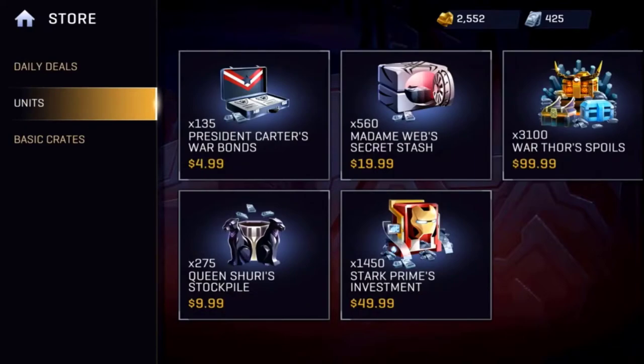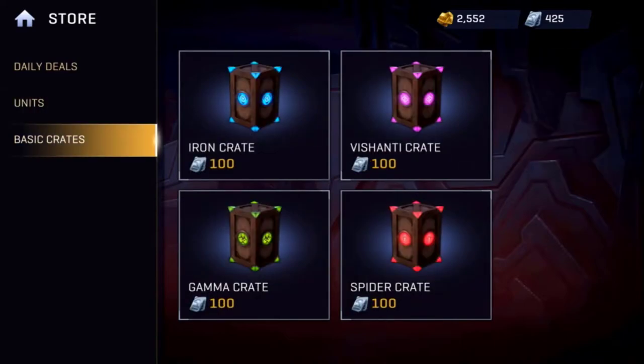Right here is when I bought $9.99 worth of units, so I have 425 units. I have basic crates on the list — all of them are 100 units each.